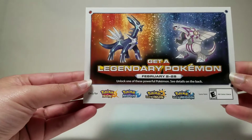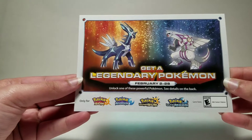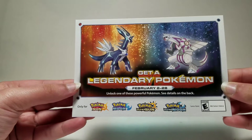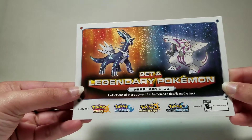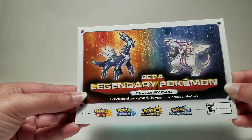Hi guys, today I'm going to tell you how to get Dialga or Palkia in your game. What you have to do is go to GameStop and get these codes. You can just go up to the person and say 'hey, can I get a code for Dialga or Palkia for Pokémon Sun, Moon,'